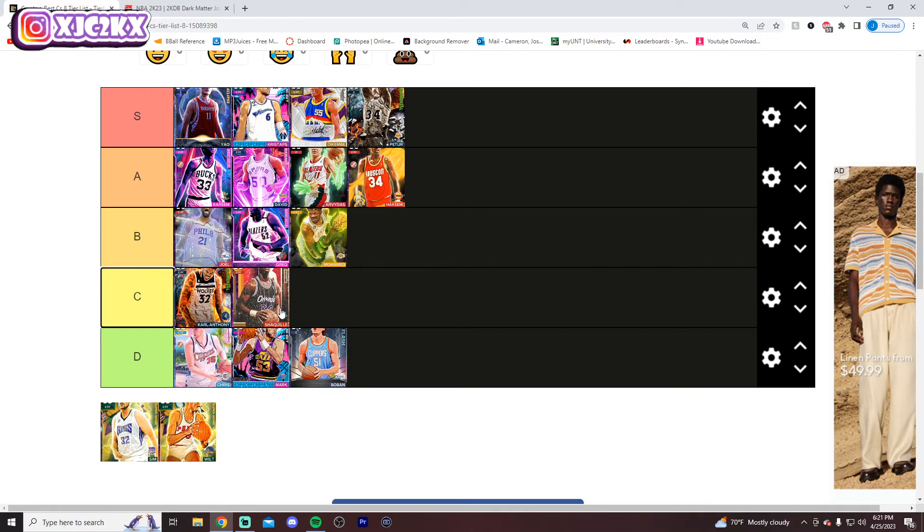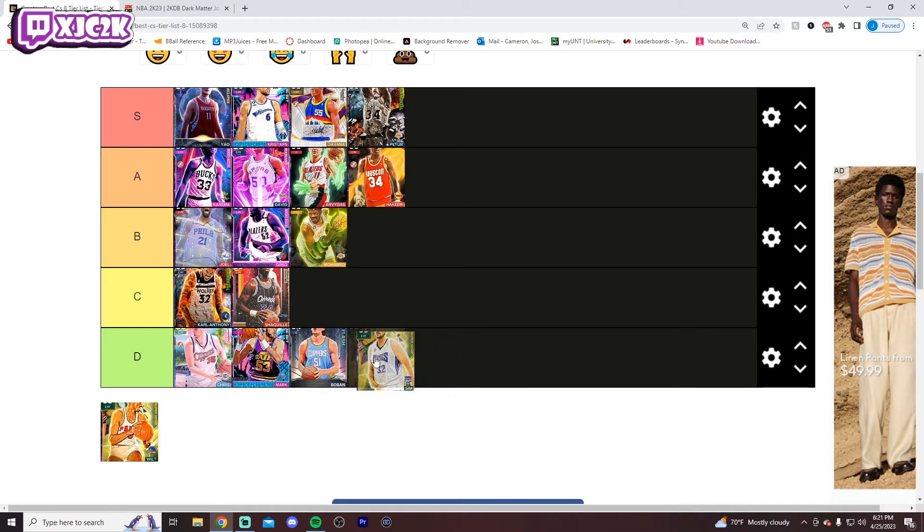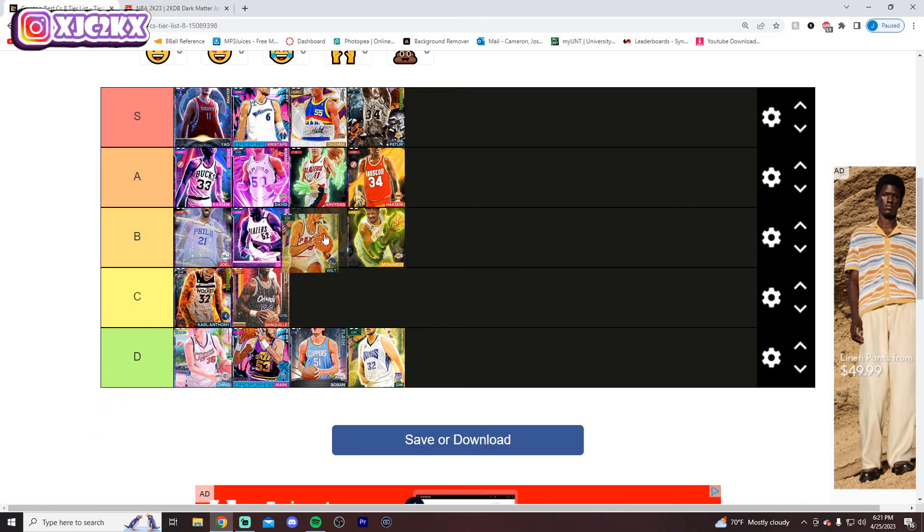Shaq's going to go C-tier because he can't shoot — he's got a 63 three-ball and a bad release. He does everything else incredibly well, he's good enough to not be D-tier, but he's not a good card at the center position especially for his price. Sim is bad because he can't shoot and he's slow — he might be the worst center on this list, definitely D-tier. And then Wilt is going to go B-tier for me. He doesn't do it to the level of a guy like Kareem for me at the center position. He's probably the best card in B-tier, but still got to go B-tier.